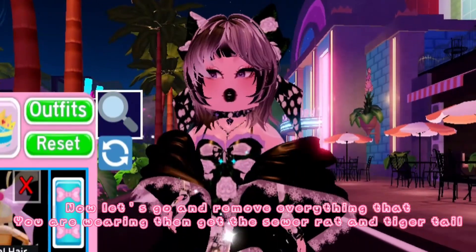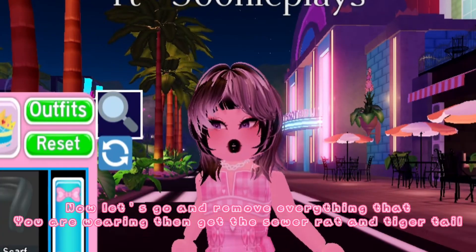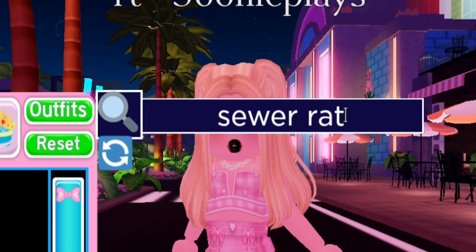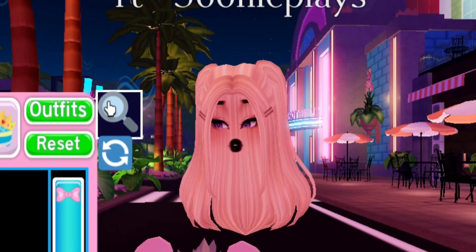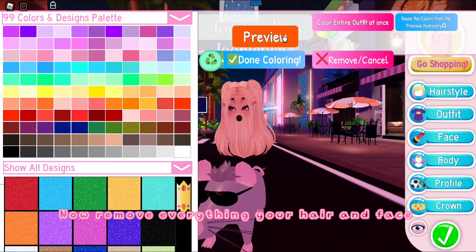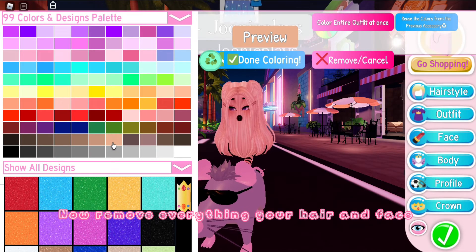Now let's go and remove everything that you are wearing, then get the saw rat and tiger tail. Now remove everything — your hair and face.